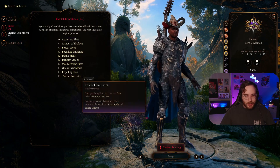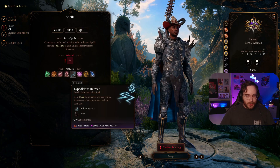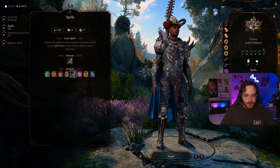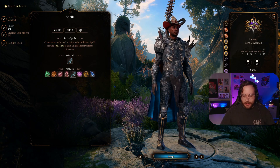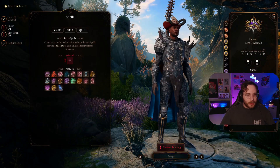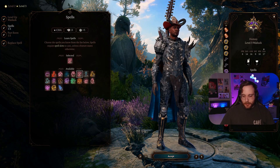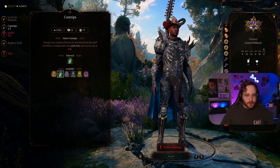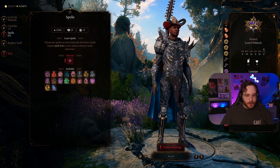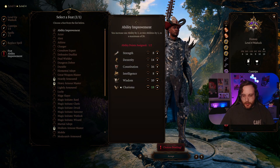Level two Warlock: grab the typical Eldritch Invocations — Agonizing Blast and Repelling Blast are great. Pick whatever, we're going to switch out a spell later anyway. If you're leveling this from level one, Hex is pretty good early. Level three Warlock: go Pact of the Blade of course, and then Hold Person is a good spell — grab that. Cantrips: I like having Bone Chill just in case I don't want someone to heal, though probably not going to use it that much. Picking up Misty Step is a good idea.